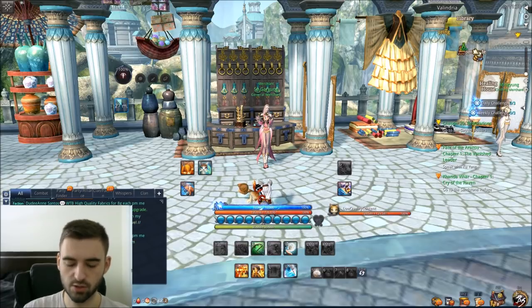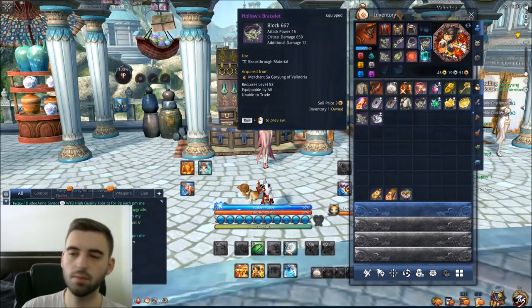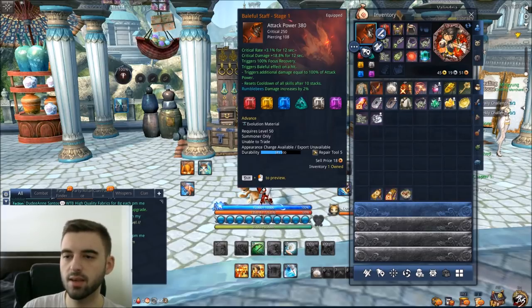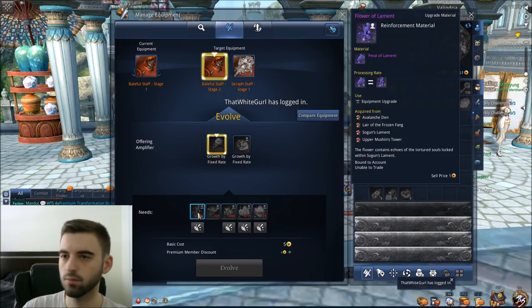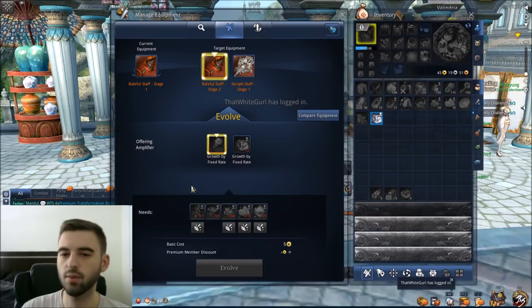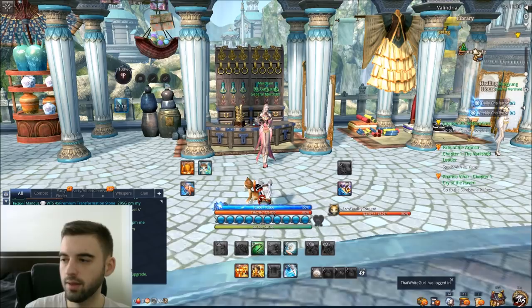Those Pinnacle accessories are better than the Hallowed accessories, so put them on as soon as you get them. You're going to have to run those dungeons to upgrade your weapon anyway, because you need the different materials — like the Flower of Lament and the Tycon skins — to upgrade it. So farm those dungeons for both your accessories and weapon upgrade materials.